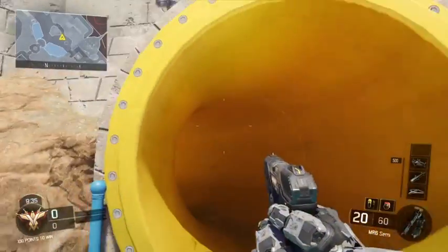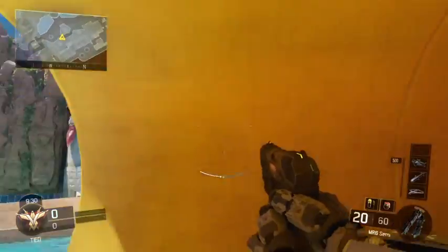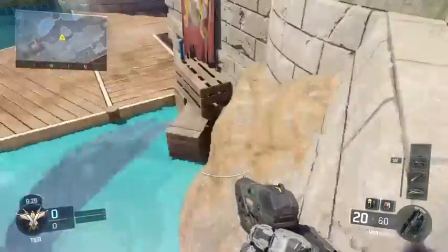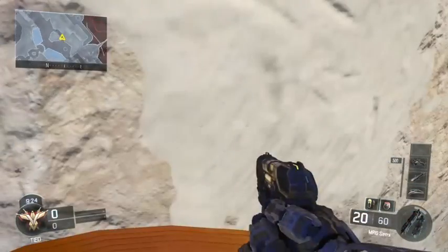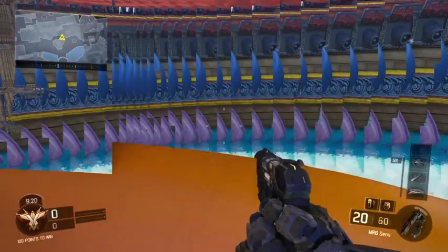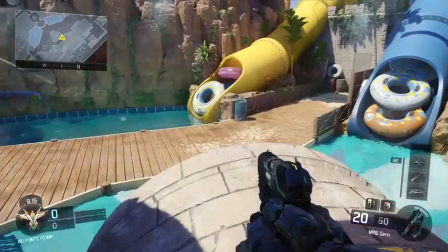Go around here and just jump — sometimes it takes a couple of tries. Once you're up, just walk in. It's very glitchy in here, very very glitchy, but if you look down at the bright yellow tube it normally sorts itself out.